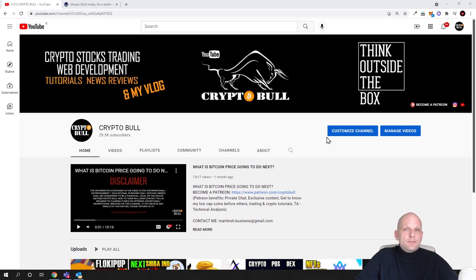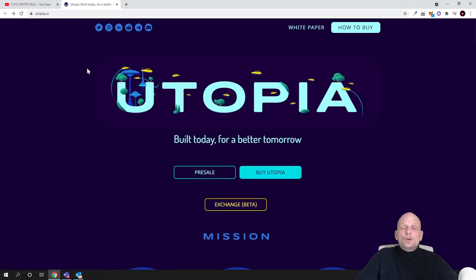Today we will be reviewing one project which has a huge supply similar to meme coins, but this project is not actually a meme coin. These guys are building decentralized applications on centralized use cases for different things. The project has already built a DEX which is running in beta version. Today we will be talking about Utopia.